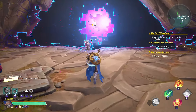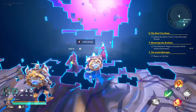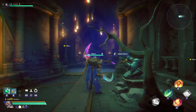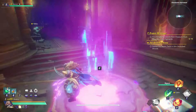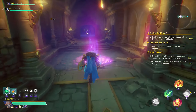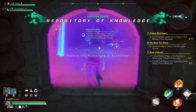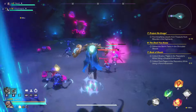Should you decide to disband the party or make adjustments to the composition, you can conveniently navigate back to the menu by pressing the O key once again. From this menu, you'll find the option to leave the party. Regrettably, as of now, the ability to transfer party leadership is not yet a feature. However, there is a potential introduction of this functionality in future updates.